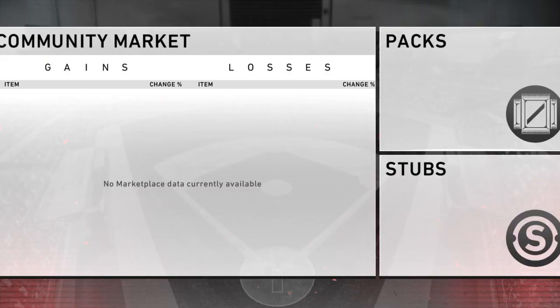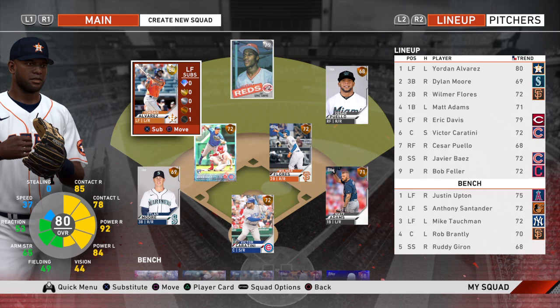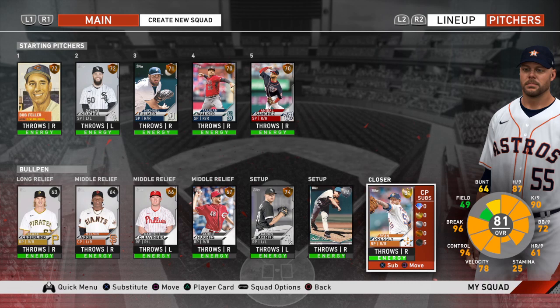I have absolutely no packs. I just opened the only packs it gave me — one choice of gold and the regular basic stuff. As you see, I only have one gold in the outfielder, Jordan Alvarez, and a closer, Ryan Presley. They're both golds. They're worth not that much, but they're worth something.